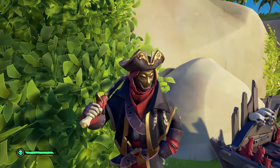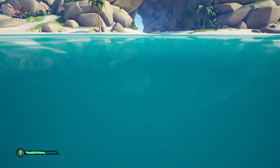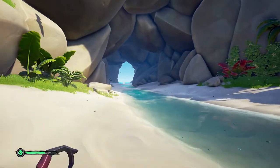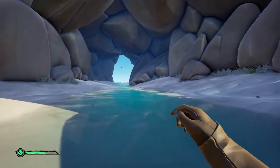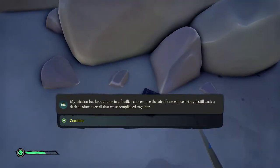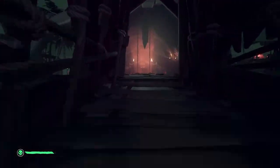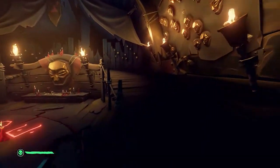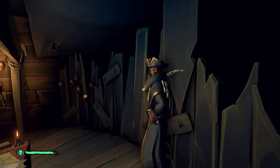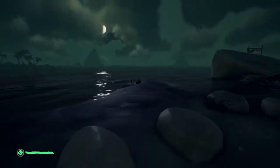The Servant of the Flame will tell you to come join him at Reaper's Hideout so he can instruct you on his plans. Just like with Merrick, the Servant has four journals for you to find. The first is on Wanderers Refuge in the cave through the center of the island with a small river — head down and find the campfire, and you will find the first Servant's journal nearby. At Reaper's Hideout, speak to the Servant of the Flame in the main building — he will instruct you to locate a soul flame rowboat and row to Twin Groves. You will also be given a Reaper's Compass to find your way across the sea.